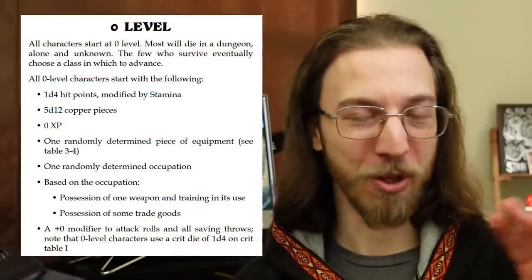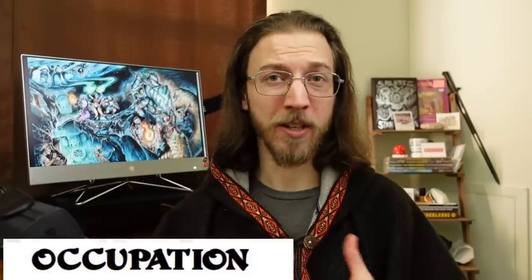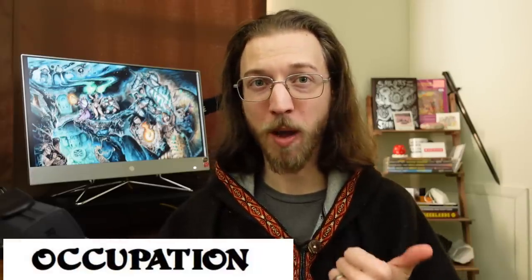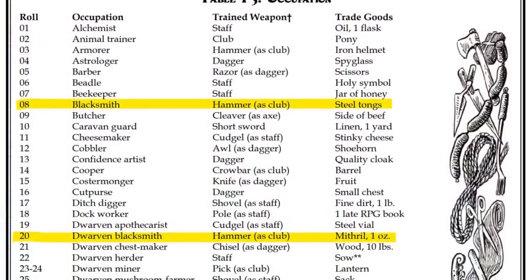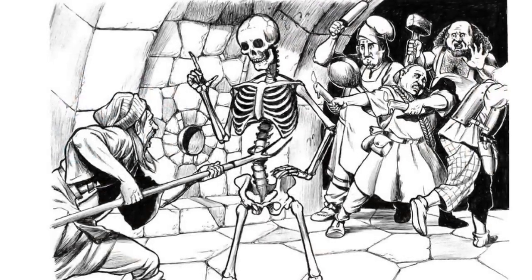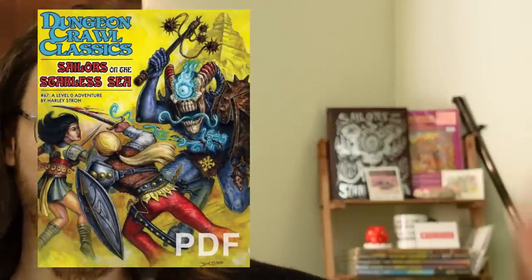You roll random stats for three to four characters, roll their hit points, roll for a couple copper pieces, roll one random piece of equipment, then roll for their occupation. This occupation is not only their job as a peasant, but it comes with that one trained weapon and another piece of equipment related to their job, and it technically determines their race too. For example, if you roll 'blacksmith' you're a human blacksmith, but if you roll 'dwarven blacksmith' you're a dwarf! The occupation is also like a character's background in 5e terms — and the rest of their background is really this first adventure they'll face at level 0. If they survive, they become a level 1 adventurer!